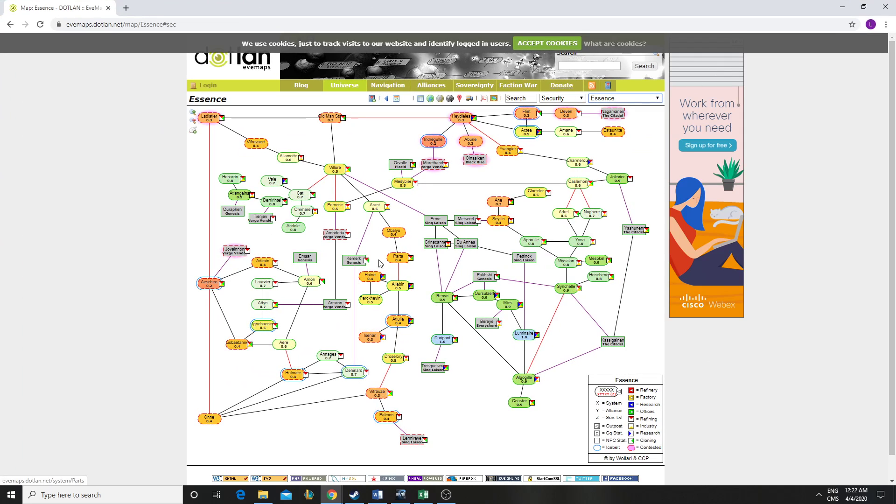I'm in Essence, in Ursaloupeth. From the beginning, if you've been following my story, my goal is to dominate that region. It makes no sense - you can't hold a region - but that's what my character wants to do: be the biggest industrial power in Essence, not in a wormhole, not in null sec. That's where I want to build.